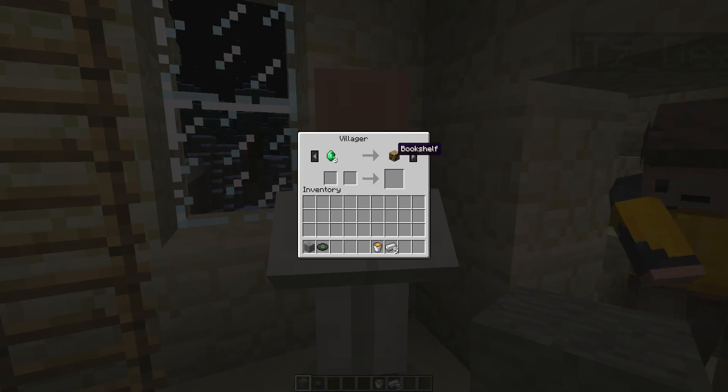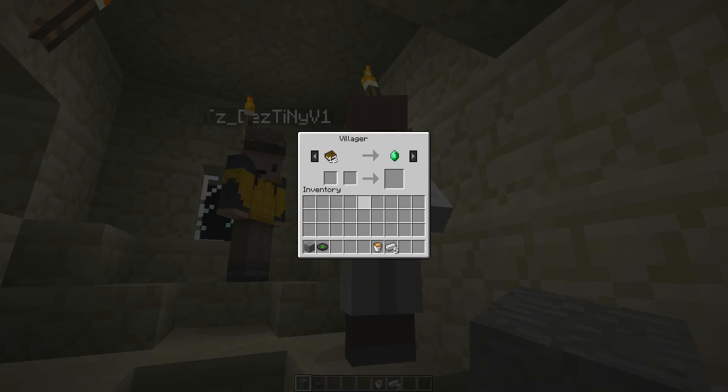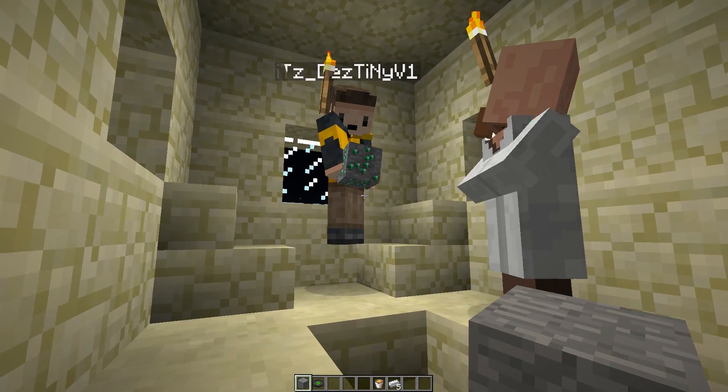I got a bookshelf. So in the new update you can trade emeralds and get bookshelves. Or you can give him books and get an emerald back. That's the way you get emeralds.